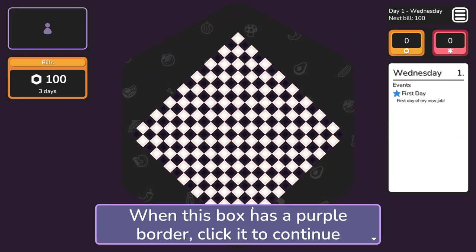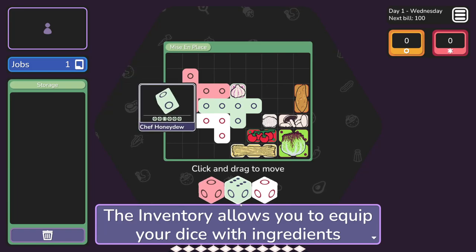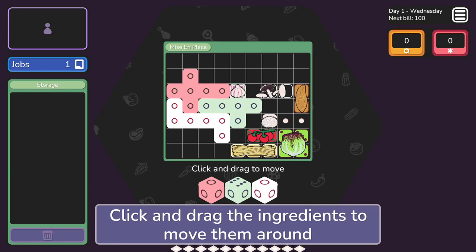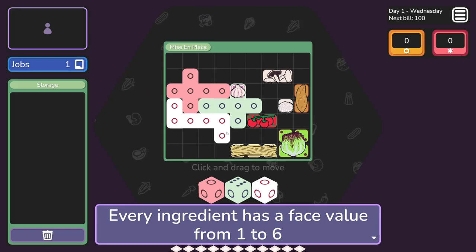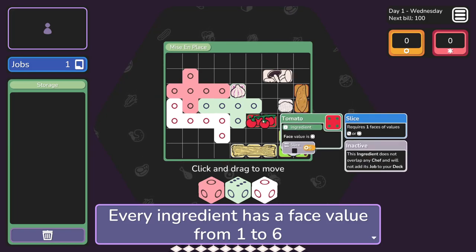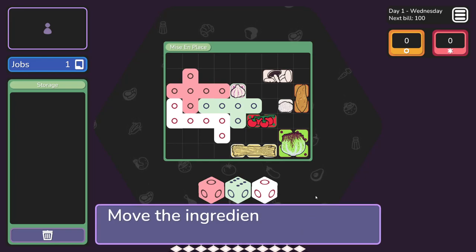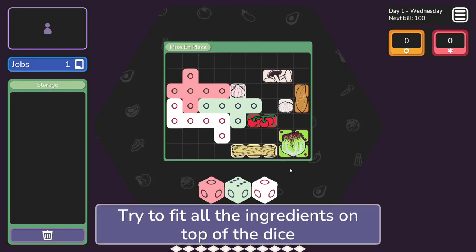That was your first day. When this box is a purple board, I click it to continue. The inventory allows you to equip your dice with ingredients - you can drag the ingredients to move them around. Every ingredient has a face value from one to six. I'm guessing that's just the size. Dice copy the value of the ingredients that overlap them.